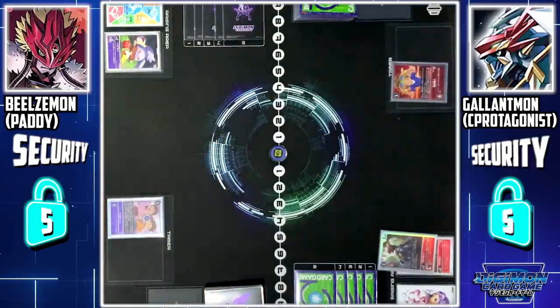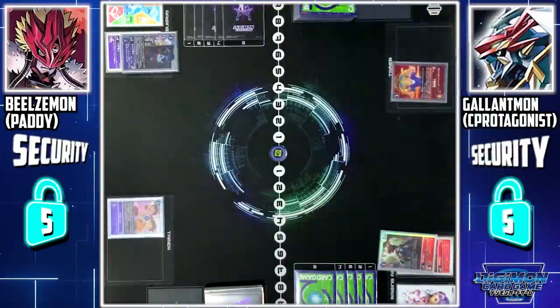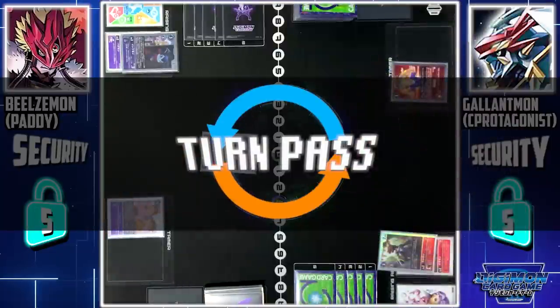I'll add Impmon to my hand and the rest is sent to the bottom of my deck. I'll digivolve Pagumon into Impmon. Finally, I'll pay 3 memory to play Impmon. Turn pass.